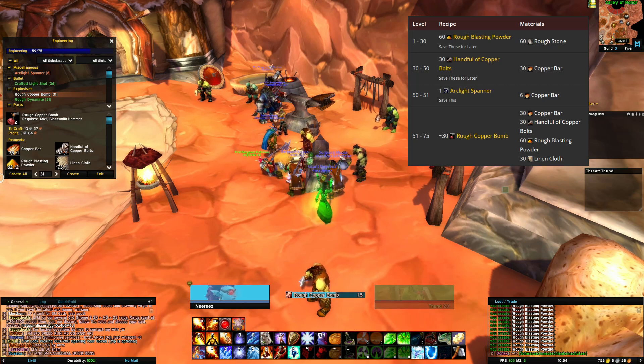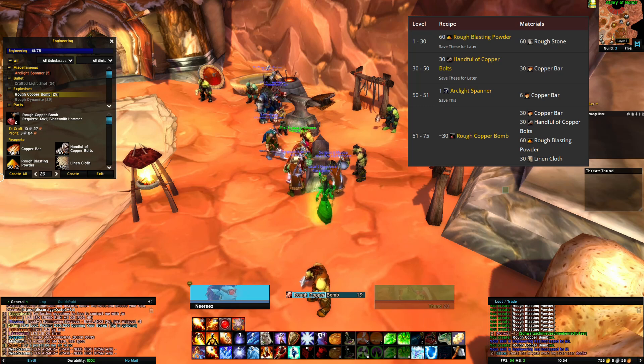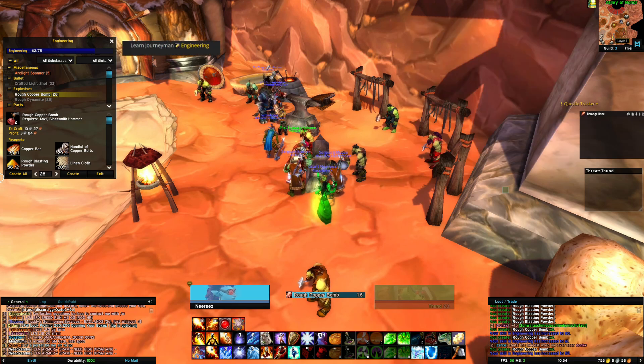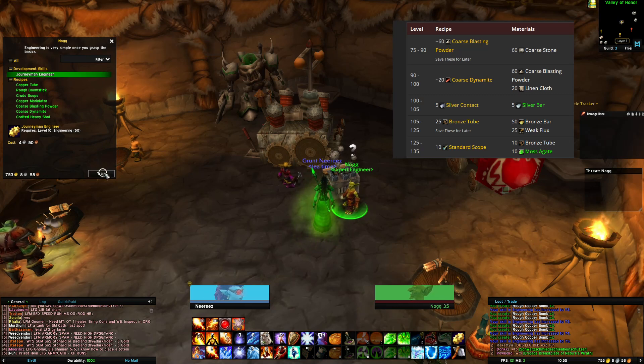From level 51 to 75, make 30 rough copper bombs. You'll need 30 copper bars, 30 handfuls of copper bolts, 60 rough blasting powder, and 30 linen cloth, which you should have in your bag. Then go to the trainer to train the journeyman skill.